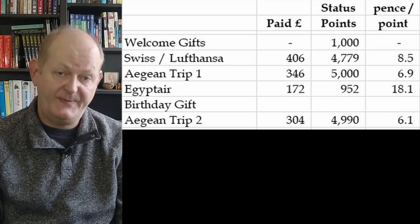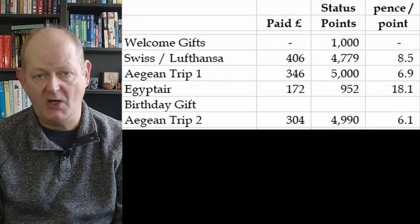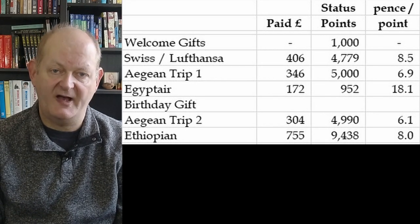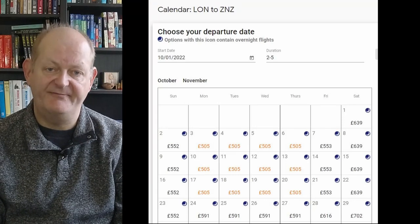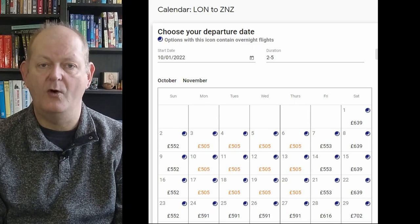My most recent trip was on Ethiopian Airways from London to Zanzibar via Addis Ababa, again in economy. On that trip I earned a stonking 9,438 miles and paid £755 — about 8p per mile, which isn't brilliant as we booked very close to departure. That routing is quite widely available for £505 later in the year, which delivers those points at a much more reasonable 5.4p each. I didn't pick these flights with optimisation as my primary goal, and Zanzibar was amazing.